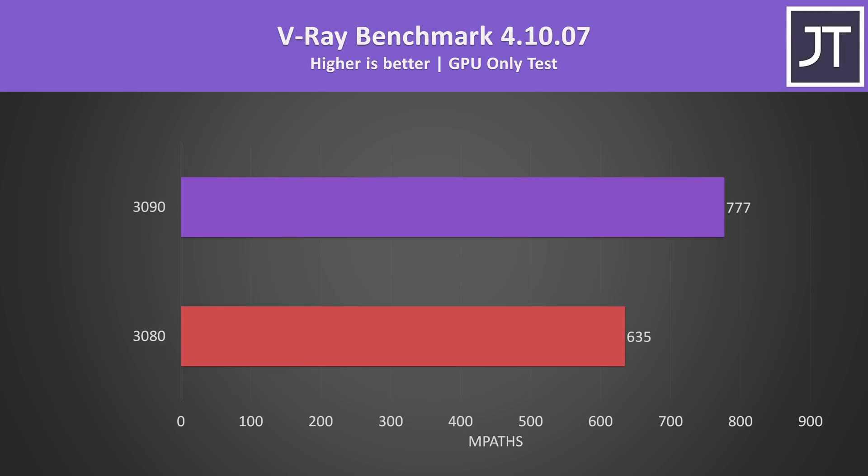In the V-Ray benchmark, the 3090 was scoring 22% higher than the 3080. Both of these Ampere GPUs are offering huge gains over Turing-based options from last generation in this test, but the differences between them seem similar to what was seen in the other workloads tested.